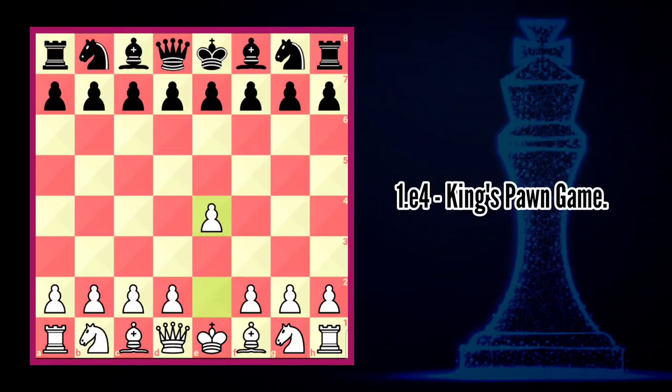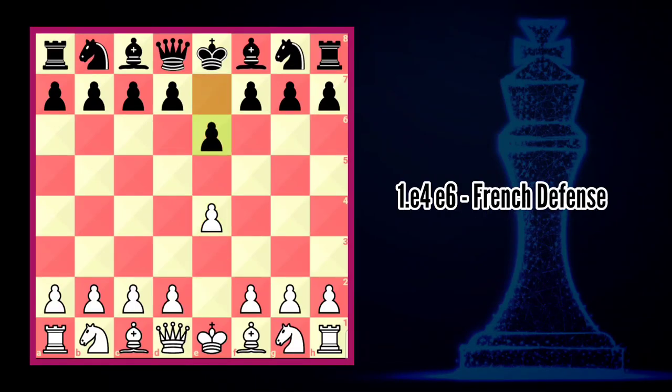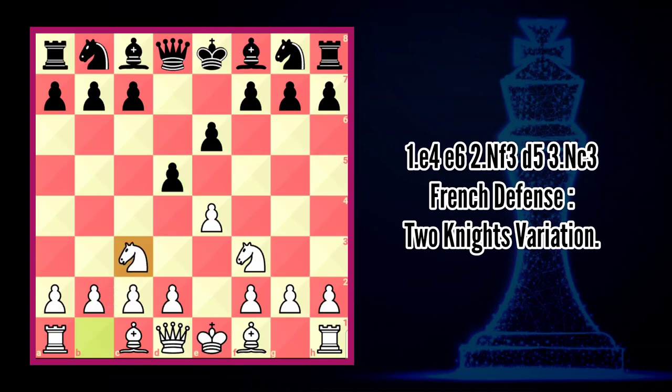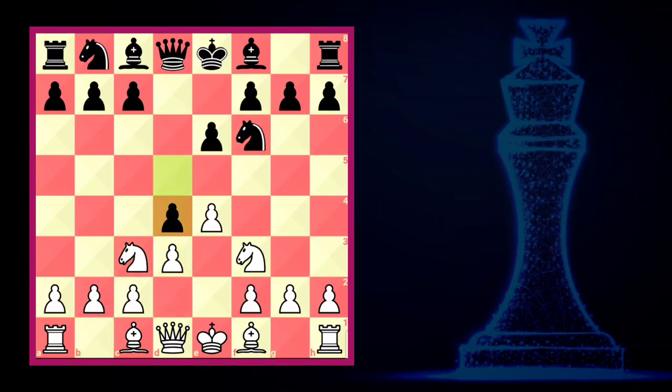E4 King's Pawn Game, E6 French Defense. White responds with the knight variation — two knights variation. Let's fast forward to the puzzle.